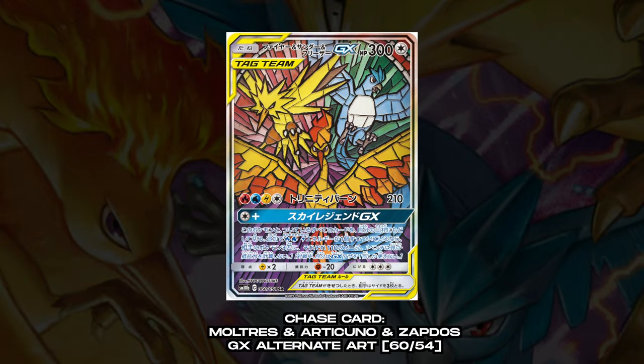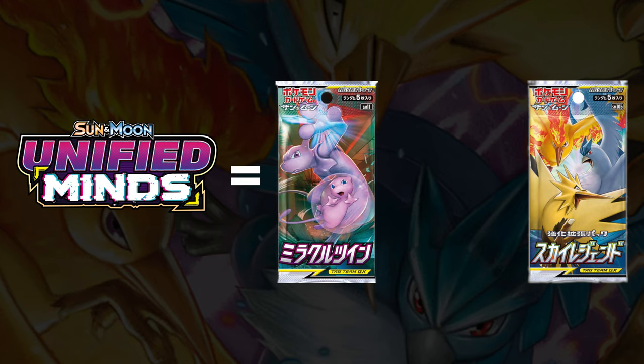Hey guys, what's going on? It's Krista Collects and in this video I'll be revisiting the Japanese set Sky Legend. There's still one card I'm after — the alternate artwork of the legendary birds, the one that looks like stained glass. You may have seen this from the Hidden Fates set, but it is pullable from this set. Sky Legend is part of Unified Minds in English, along with Miracle Twin and GGN. It has a total of 69 cards including secret rares and originally came out on April 26, 2019. Each Japanese booster box of Sky Legend should guarantee at least one secret rare, so let's see what we get.